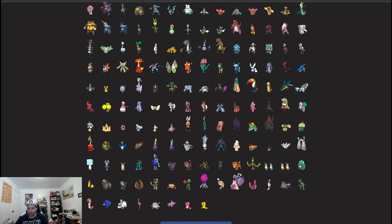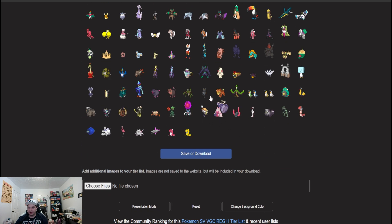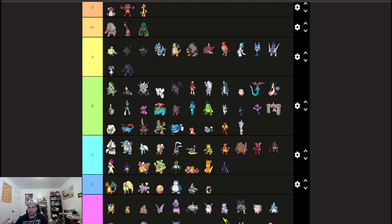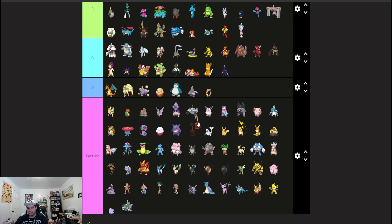Hatterene in B tier — a good Trick Room attacker but not the best. Ursaluna is sitting right there. Grimmsnarl is A tier — I'm a Grimmsnarl believer. If you do the correct things and have a good set for Grimmsnarl, it really delivers.